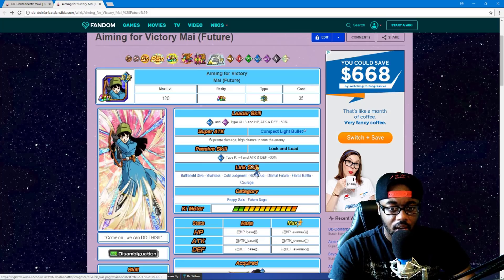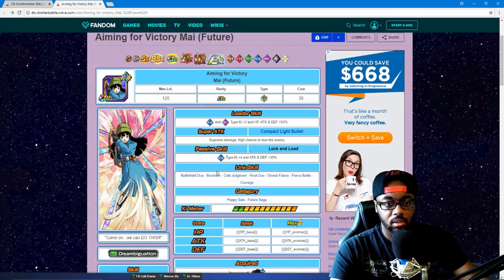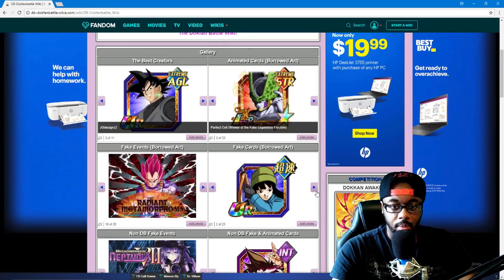Attack and defense 130 — I'm still waiting for them to come out with more leaders that do away with the 120s. Something like all-AGL type gets a 150 boost, or something along those lines. Still waiting for that to happen, but that's not bad. I actually like the dual typing too.